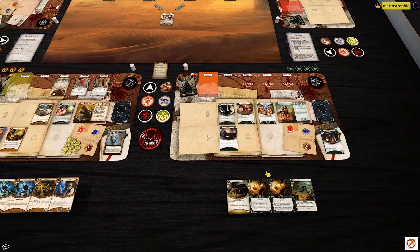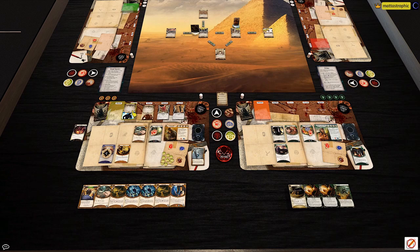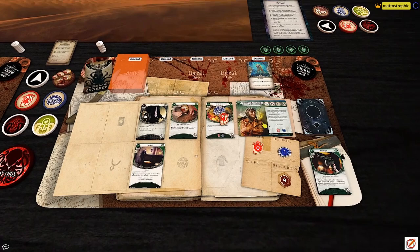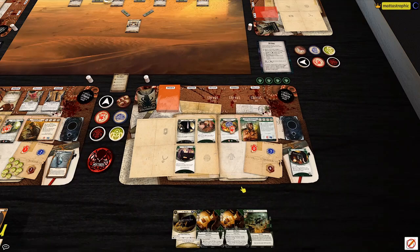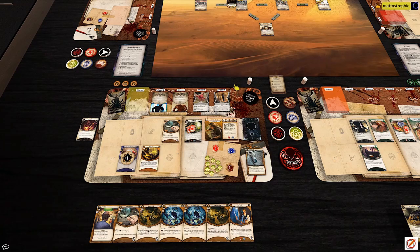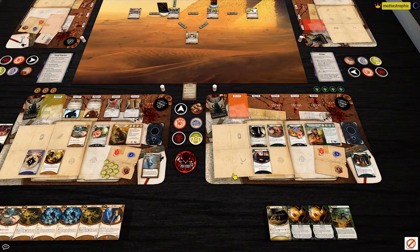One thing to note about Act 2 is that the encounter deck has changed significantly — no more museum guards, alarms, or echoing footsteps, but instead things like Crypt Chill, Dissonant Voices, and Frozen in Fear. We're going to the creepy wing of the museum. Shortcut is used to send Winifred into the hieroglyphs, which has a forced effect: when revealed, the investigator must either test willpower at four or take three damage and move to an adjacent location. Winifred takes three damage and moves to the sarcophagus room.